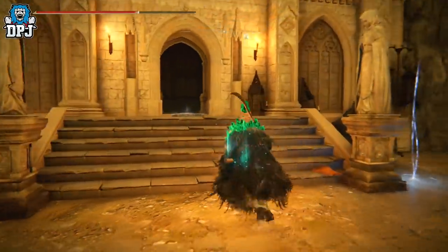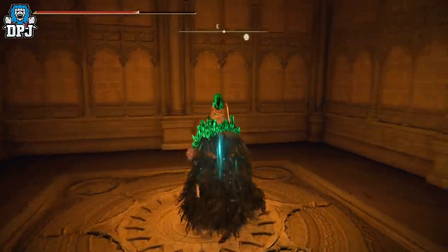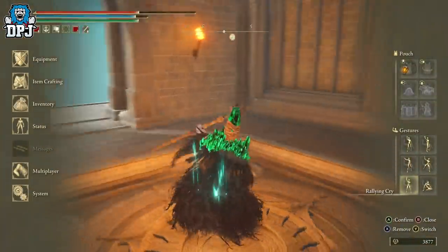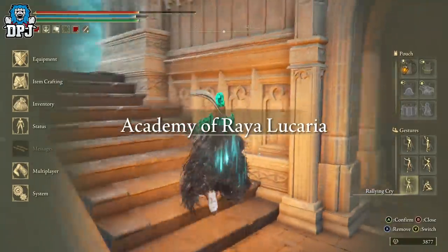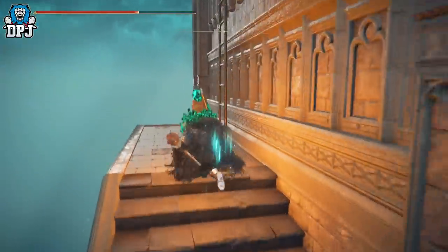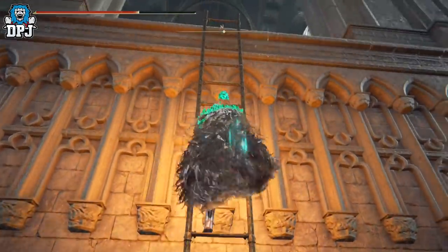Once you've taken out both bosses, you'll be rewarded with the Crystal Release, but that's not what we're here for. Go into the back room and take the lift up to the very top. Come out and head right — you'll eventually come to a ladder. Climb the ladder and at the very top there will be a chest, and inside that chest is the Terra Magica.